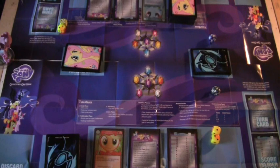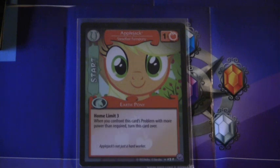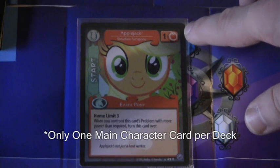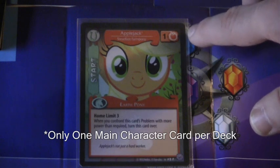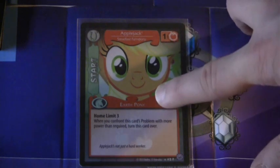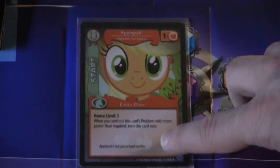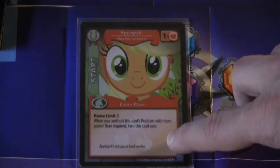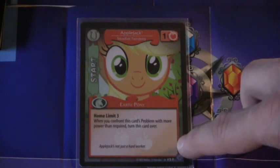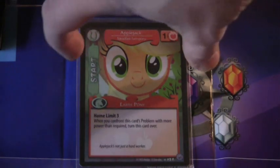I'm going to show you each individual card type and tell you what they do. The first card is the main character card — in this case, Applejack. In the top right you'll notice the power value, which is the amount of power that they lend to solving problems. Applejack has one Honesty. You'll also see the type of pony — she's an Earth Pony — and in the text bubble below, you'll see her requirement. Her requirement allows the card to flip over to gain different abilities when those requirements are met.